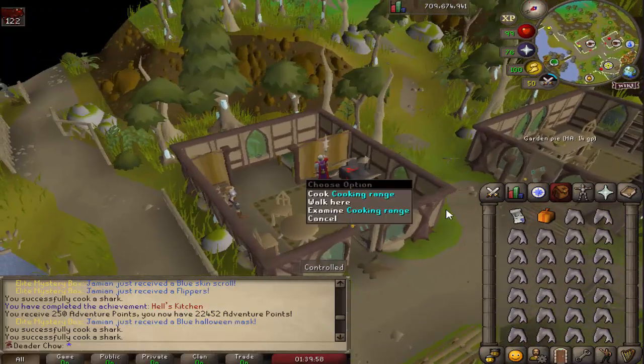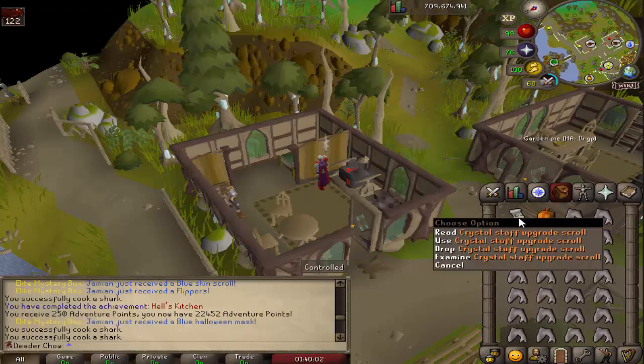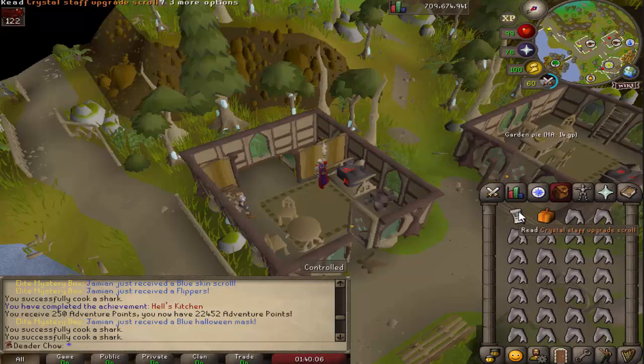I'm just cooking up a lot of fish and I completed the Hell's Kitchen achievement, so that's nice. That's for the crystal staff upgrade, which is not a bad staff. If you didn't know, the staff actually has infinite death runes.